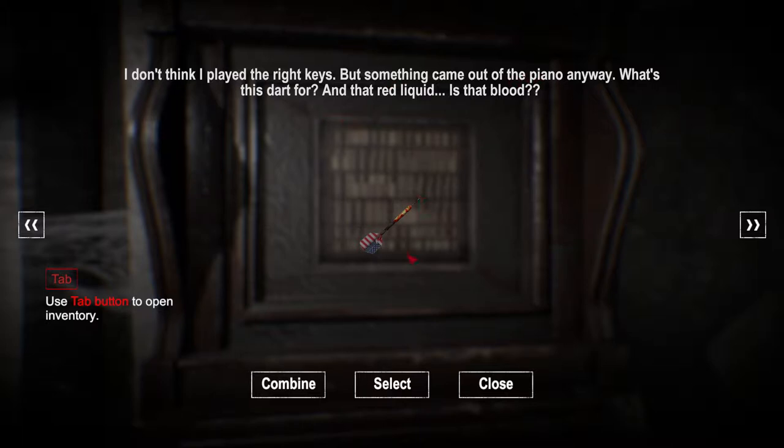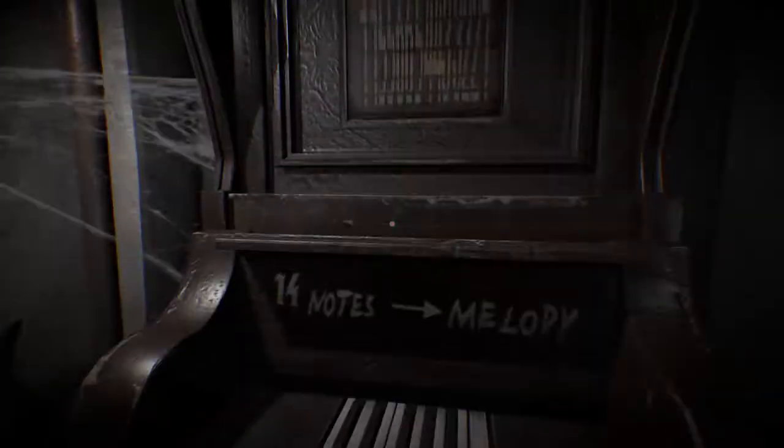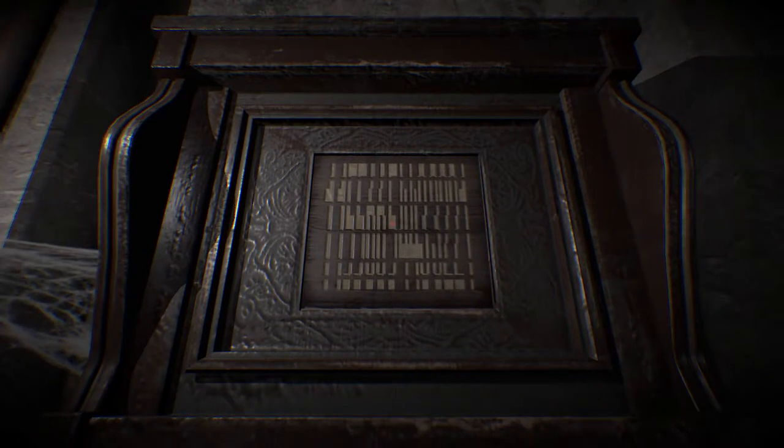Tab to open inventory. A complex twisted pattern - it's difficult to see what it is. Wait, hang on - I can see that: 1 1 5 5 6 6 5, 1 1 5 5 6 6 5, 4 4 3 3 2 2 1, then 1 1 5 5 6 6 5, 4 4 3 3 2 2 1. Okay, see if I can do this.